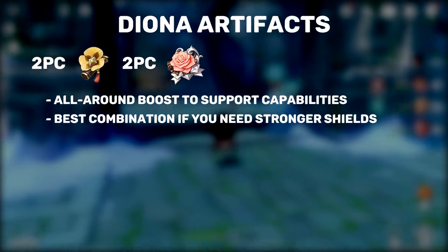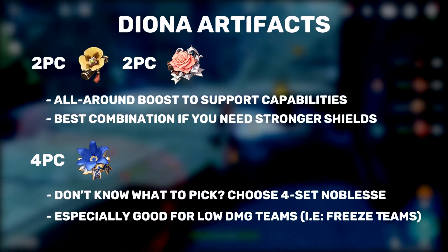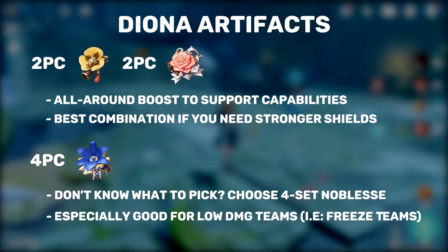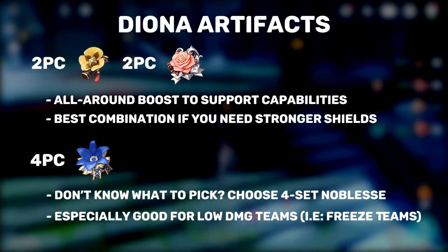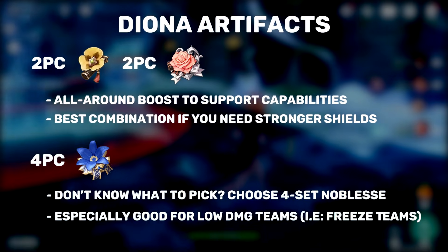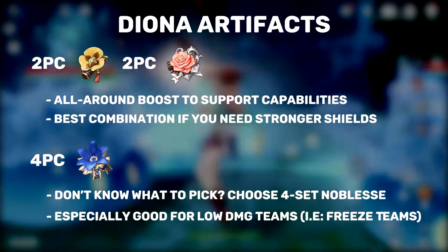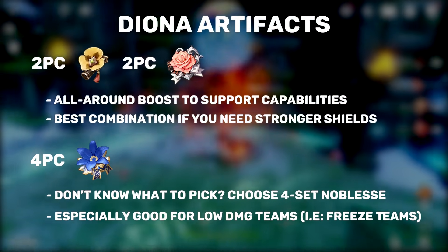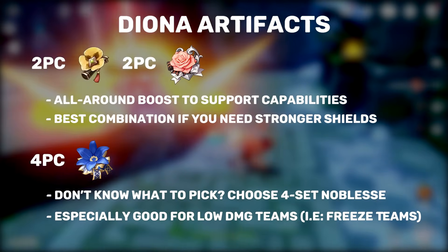The second combination to consider is the four-set Noblesse Oblige. You want to choose this set if you have enough shielding and healing, or if you need more damage on your team. Unfortunately, Diona's elemental burst cooldown is longer than the 12-second buff that the Noblesse set provides, but overall the set is still stellar on Diona. An example of where you'd want the four-set Noblesse is if you're running a Freeze team, where having it can partially make up for lower damage by providing the team extra attack.